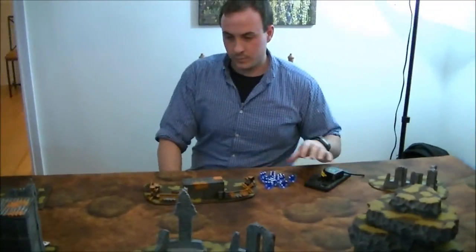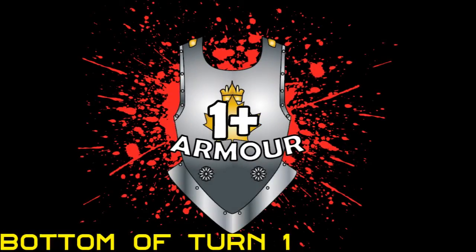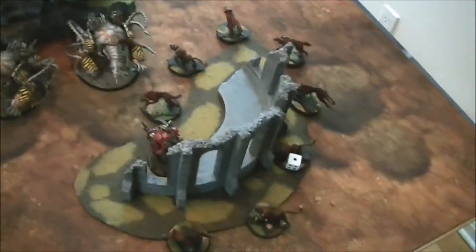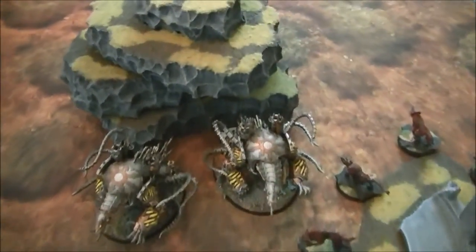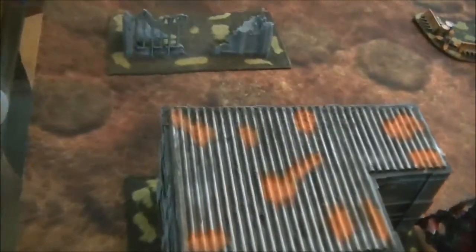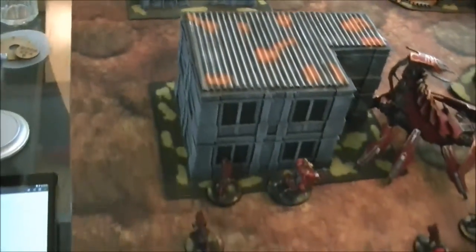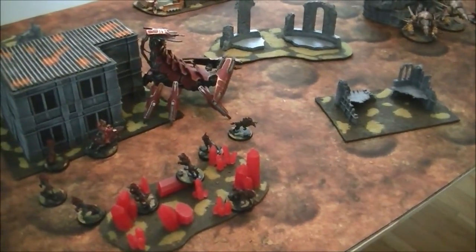End of turn one: not much happened. In Chris's turn, the assassin put some pot shots into my dogs, doing a single wound to one dog. On my turn I moved units into cover to contest the objective, hid the rear armour on both Mauler Fiends and the Brass Scorpion, and spread out to deny nearby deep strikes.